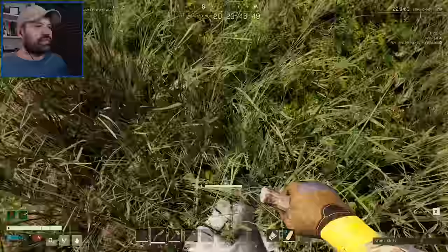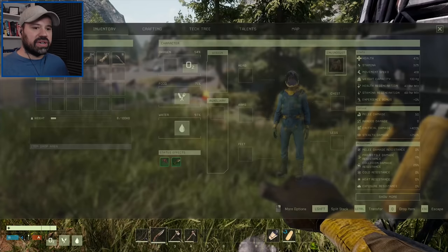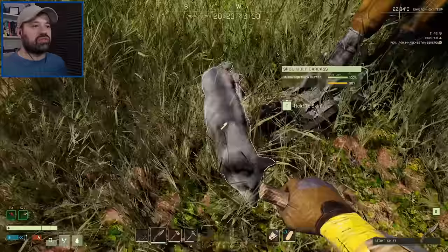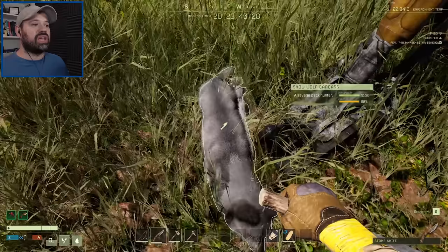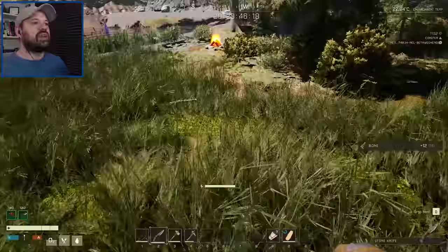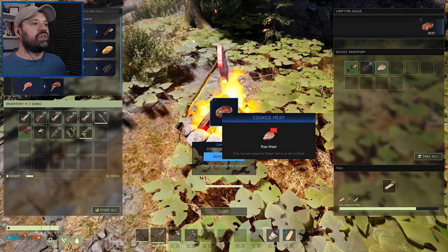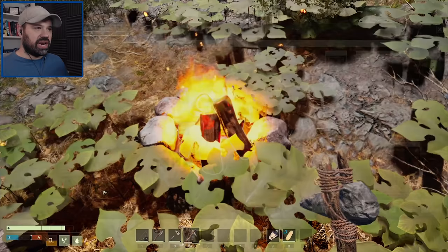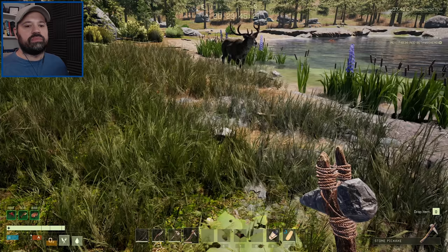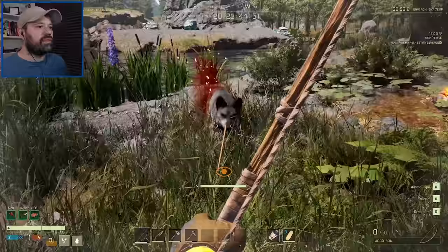A wolf appeared — let's go with the knife. Got him without taking a hit. Now we have the cooked fish buff: 75 stamina, 100 extra max health, plus 15 regen per minute. We also get meat from the wolf. Cook the meat and eat it — the health bar grows. Now we have the holy trinity of food bonuses: fish, meat, and berry buffs all stacked, lasting 500 to 800 seconds.